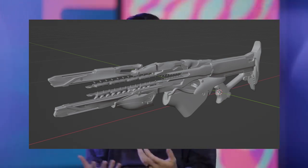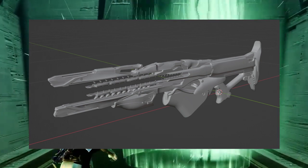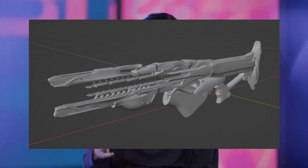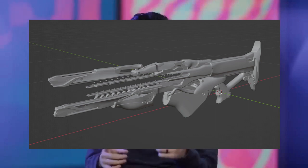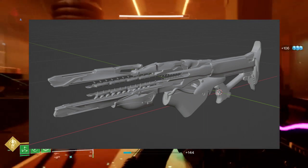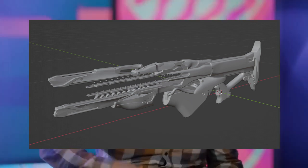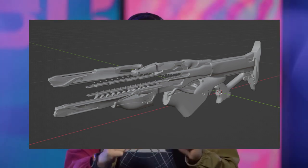What is the perk for this Strand Trace Rifle? Apparently, shooting an ally Guardian gives you Woven Mail, while shooting an enemy severs them. It was also confirmed this will be an exotic that helps a lot of new players getting into the game. Woven Mail is one of those perks that really entwines with the Strand subclass, and when you have it, it just makes you an unstoppable force. If this Trace Rifle synergizes well with Strand, it's going to be really great for any player in PvP and PvE.